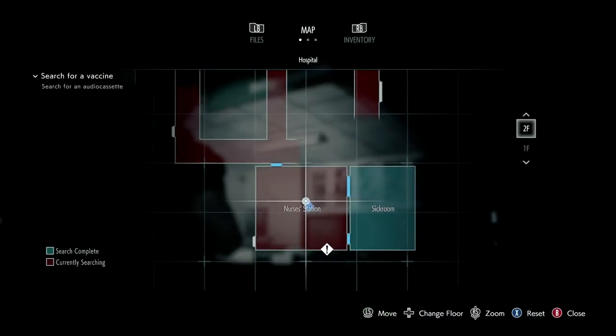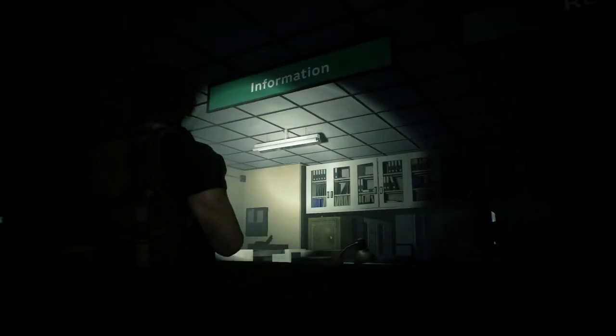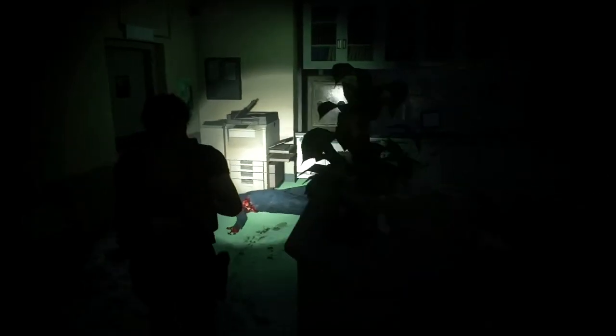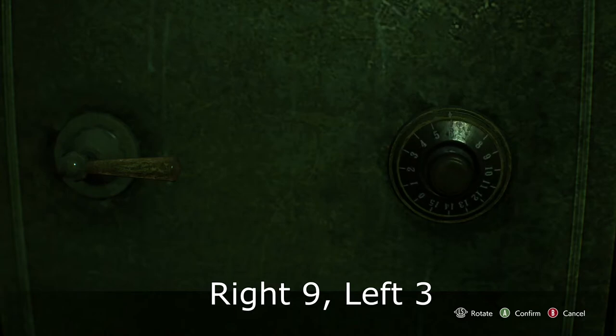The third and final safe that you will be looking for will be in the hospital. It's actually going to be on the second story over by the nurses station. You can find the combination for this one in the operating room after you find the ID card, but of course you're not looking to do that. So the code for this one is right 9, left 3.